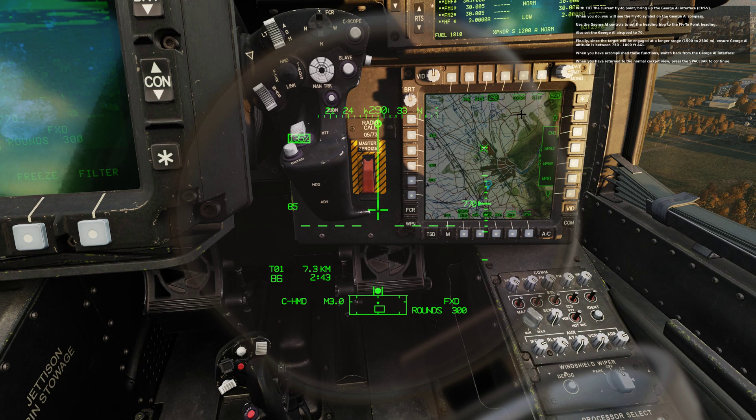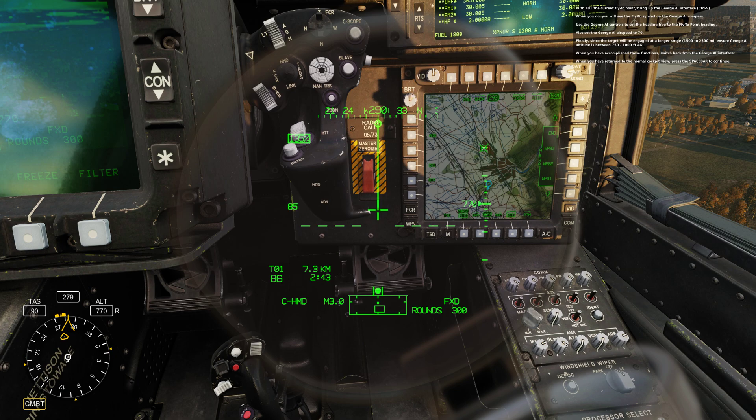With T01 as the current fly-to point, bring up the George AI interface. When you do, you will see the fly-to symbol on the George AI compass. Use the George AI controls to set the heading bug to the fly-to point heading. Also set the George AI airspeed to 70. Since the target will be engaged at a longer range, ensure George AI altitude is between 750 and 1000 feet AGL. When you have accomplished these functions, switch back from the George AI interface. When you have returned to the normal cockpit view, press the spacebar to continue.